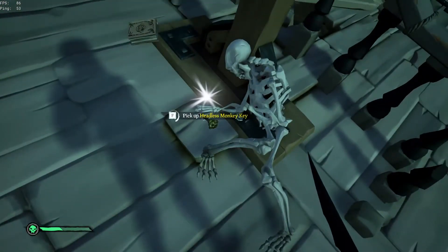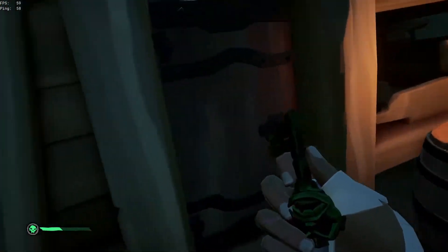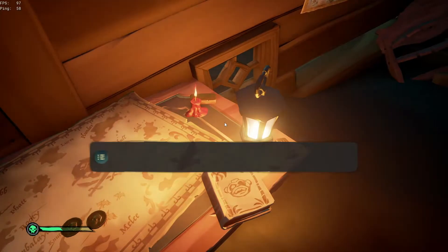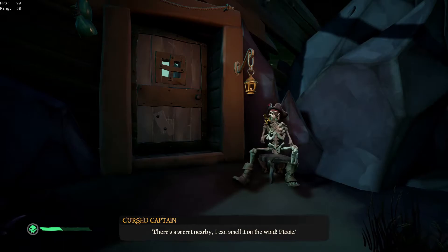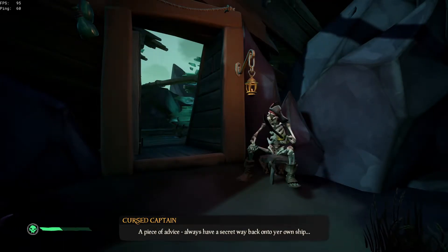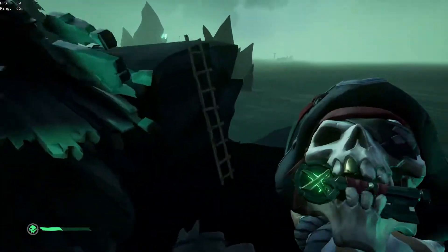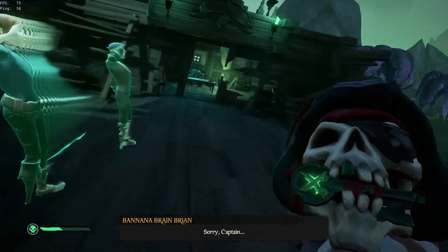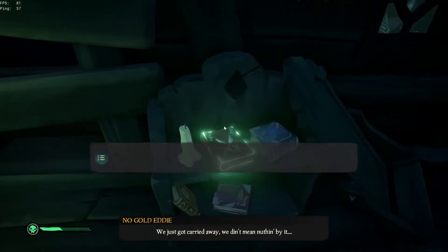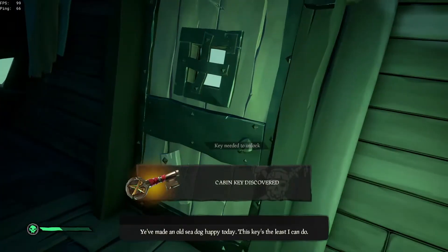Now go back and grab the key. Then go down and around the side of the ship to find the door. The final two journals for Captain Capsize will be in here — one will be on the bookshelf and the other will be on the table. Make sure to read all of those. Now head back where you left the cursed captain. Place his head on the body next to the door. He'll speak and then the door will be opened. Pick him up and head up to the top of the ship. Once you get up there, set him down in the cabin. The final cursed captain journal is located on the right side of the cabin. Then place his head on the body. After he's finished speaking, grab the key and open the door behind him.